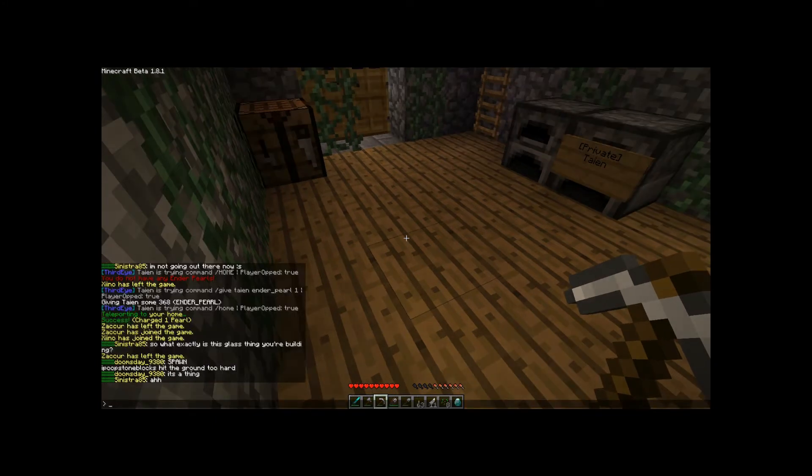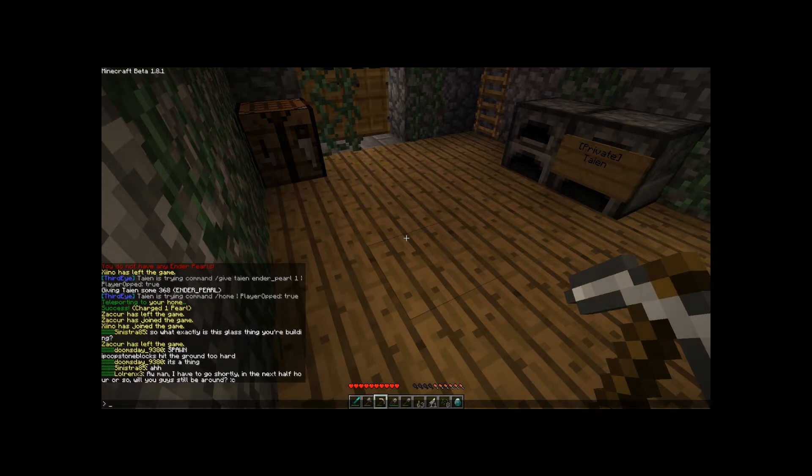I'm also planning on adding a trade system soon. There'll be places you go to in the world and when you're within a certain distance from that place you can trade with people using a command. You send a trade request, they send you their offer back, and you accept or deny it. You'll be able to trade any item for any item in any amount, so that should help stimulate trade a little bit.